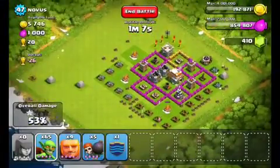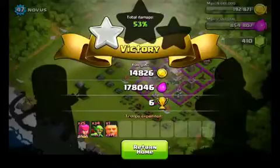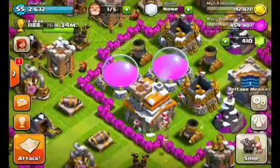There isn't a whole lot to steal from him if I go inside to those gold storages - it's pretty much worthless - so I'm just gonna stop it there and end the battle. I did win, got six trophies, but more importantly I got a bunch of elixir and a bunch of gold.